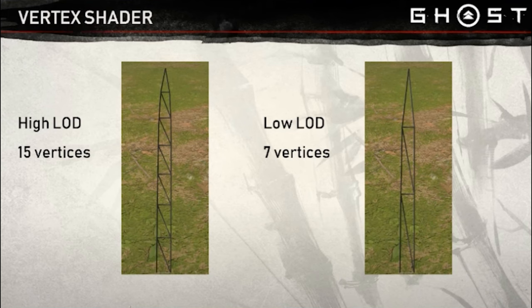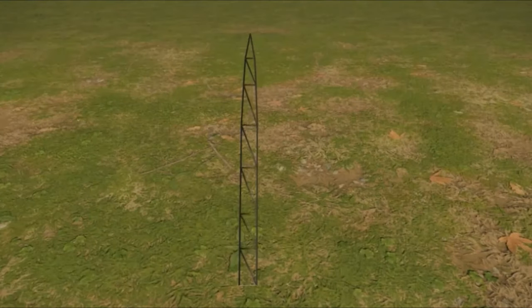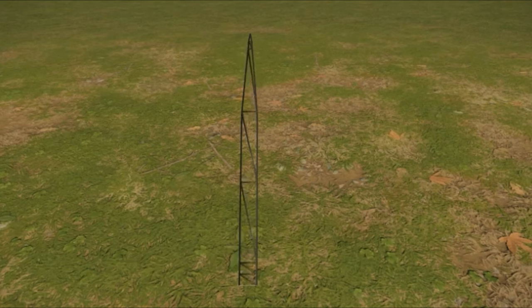The cluster of grass — LOD0 — is made up of 15 vertices, with the LOD1 version having 7. The really genius part of this is that to avoid popping when changing LODs, they actually move the vertices in the lower version. It's kind of like morphing from back in the day.